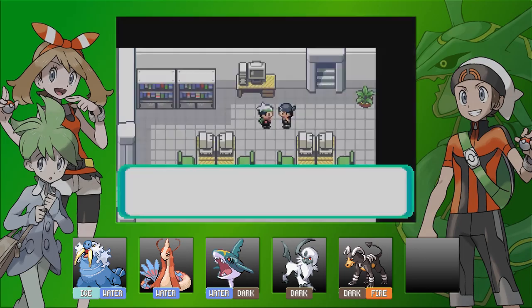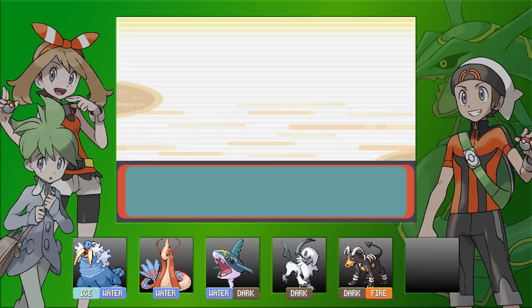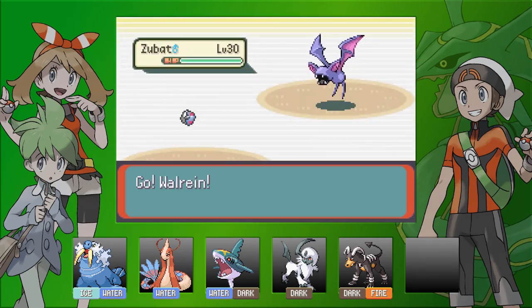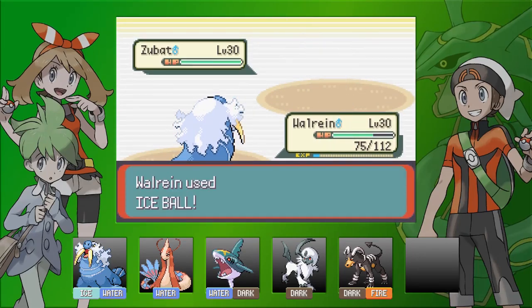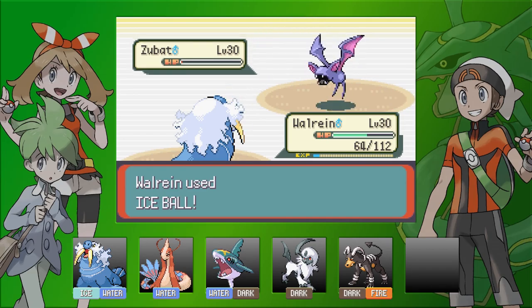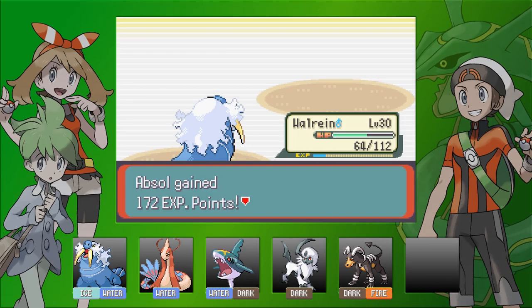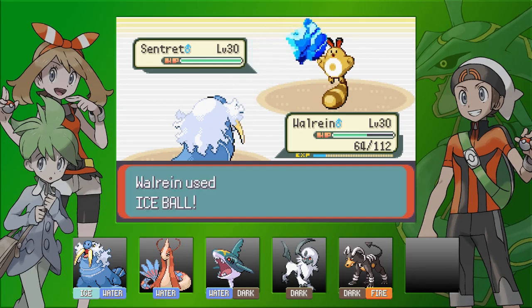You're next. Zubat — that'll go down quite quick. Okay, Zubat is down. Sentret — you're going to go down anyway, so it's not an issue. There we go.